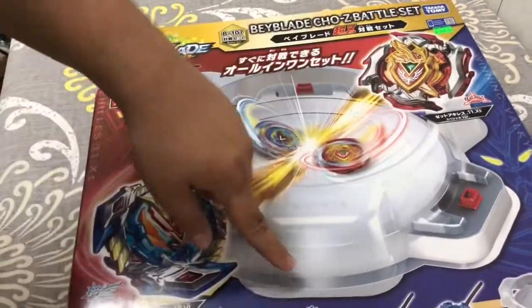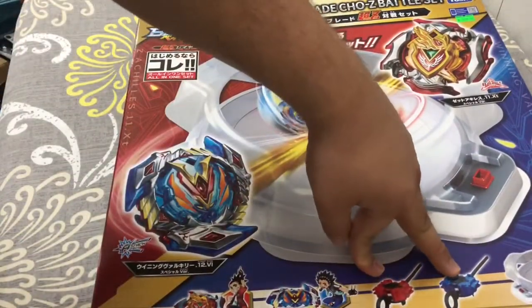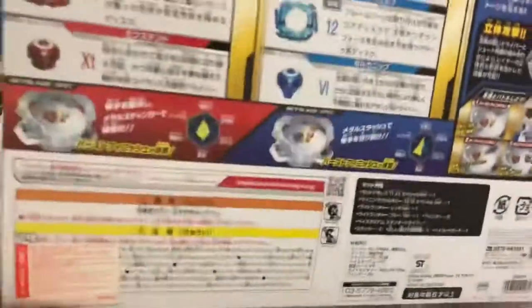it has Set Achilles, Winning Valkyrie, and two light launchers and a stadium. So here's what it looks like.